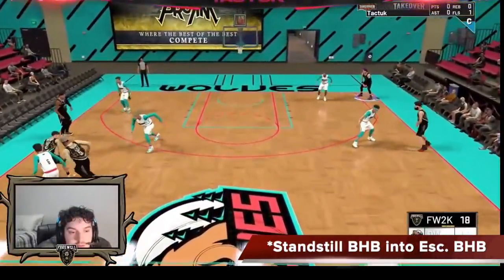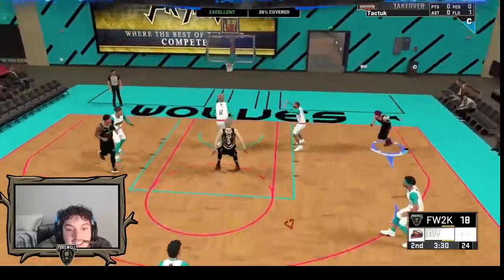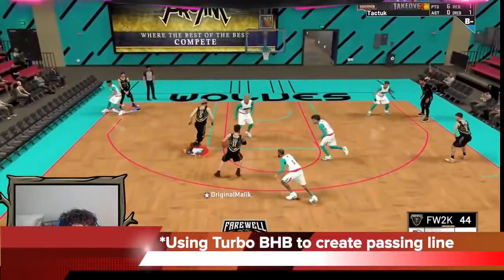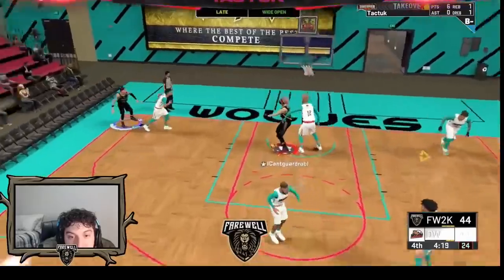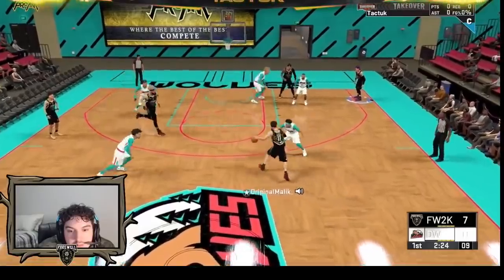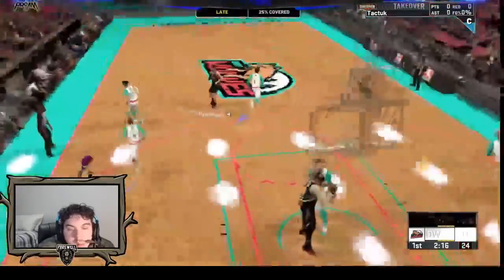Here you can see Reg go from a standstill behind the back into an escape behind the back. The possession starts, screen is coming, he does one behind the back, turbo does nothing, comes to an escape, sets the defense up, hits him with another behind the back back to back, gets enough space, hits a pull up jumper from deep with excellent release. And in this instance, you can see Malik using it just to find a passing angle. He gets into the free throw circle area, not much space, hits the behind the back, shifts the defense, finds a passing lane for himself, makes the big man step up, then hits the big man and he finishes the layup — all created by that behind the back move. Same thing: Malik is on the wing, scanning the defense, screen is coming, he hits it early, very crowded area with three defenders, but he does the move, gets open, finds a passing lane — that's awesome.